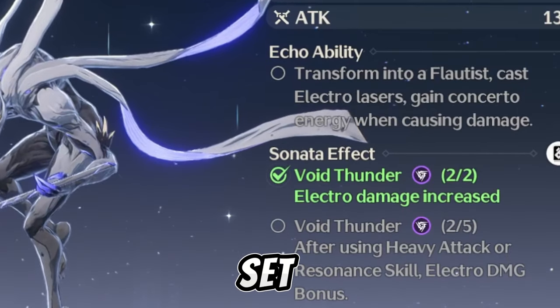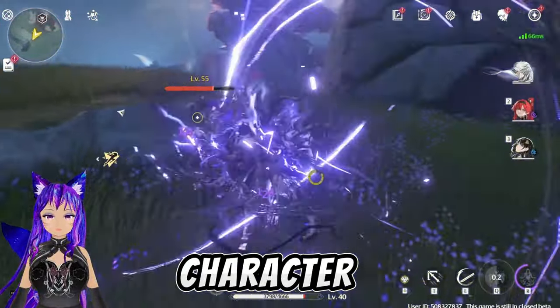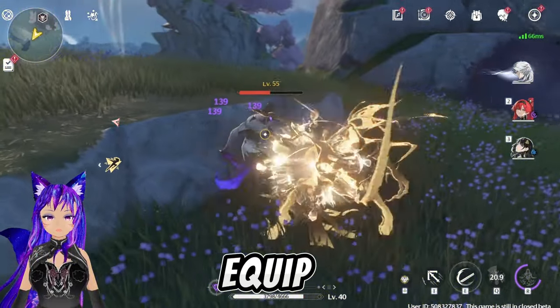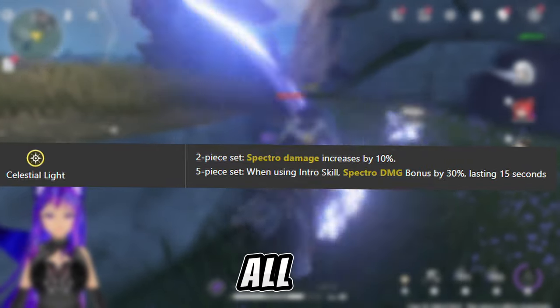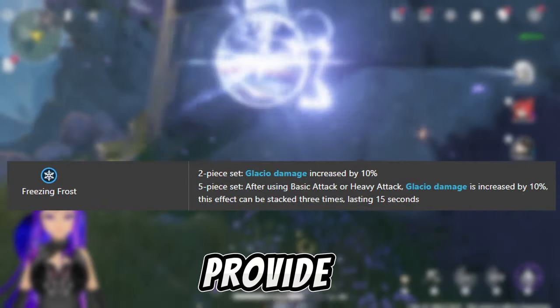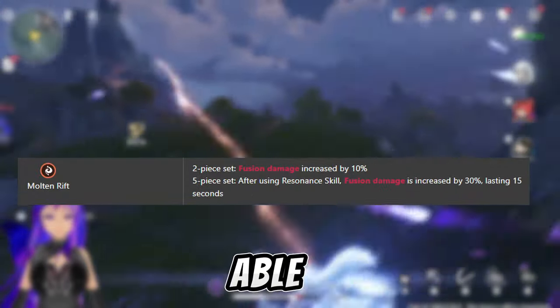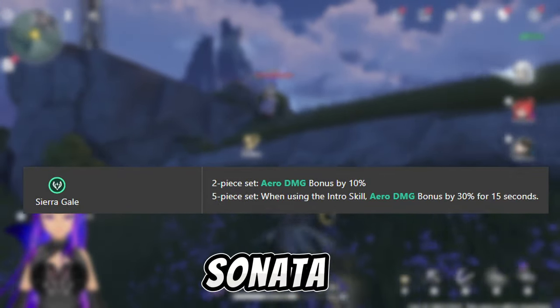Echoes also have their own set, and they give a sonata effect which can buff your character if you have the same set equipped. I'll show you all the sonata effects on screen. You will need five of the same set of echoes to get the maximum sonata effect.